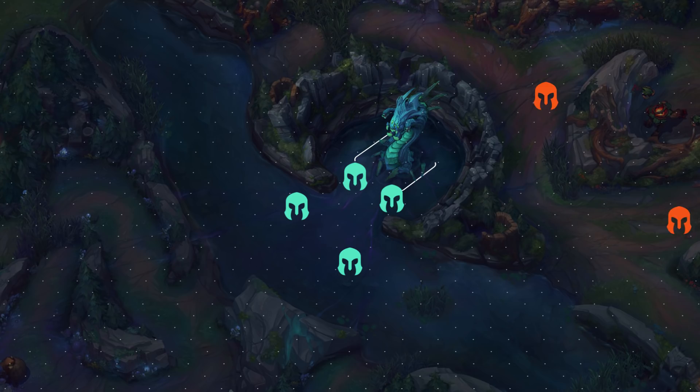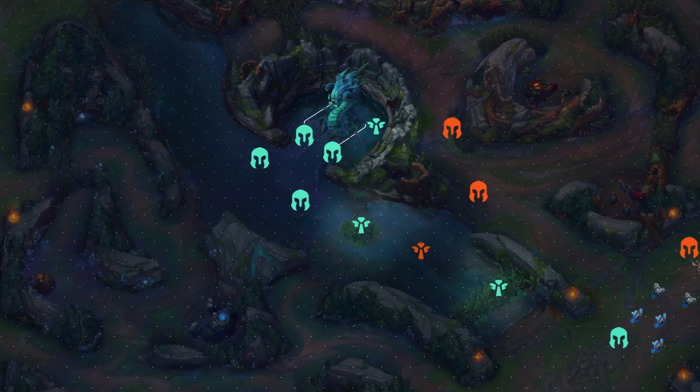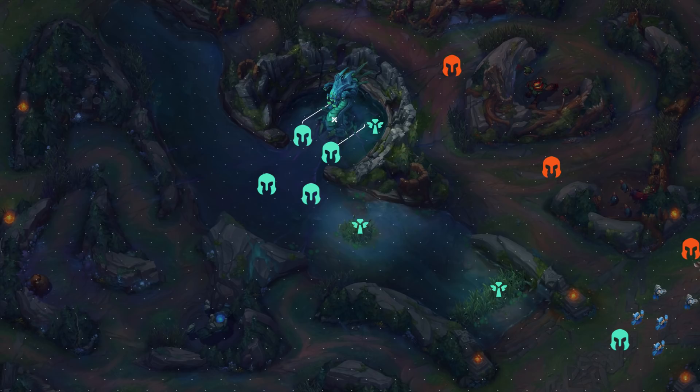While this is being set up, keeping mid lane pushed in is important in order to get access to the river, to control and deny the enemy vision. By doing this back and forth of trading pushes around the map, there will be windows of opportunity for you to force the Baron and look to secure it.